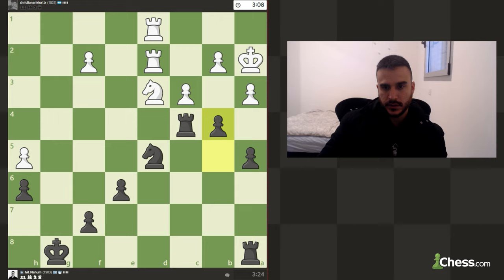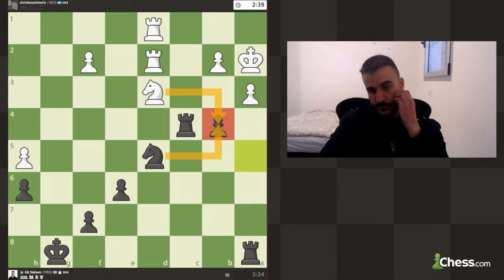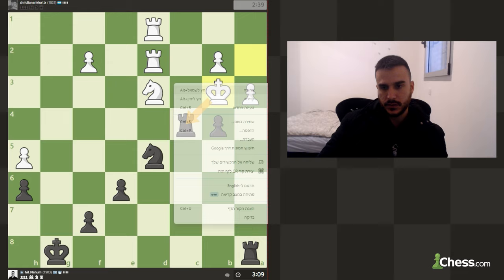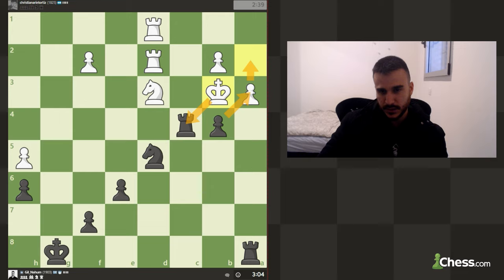We can push and this pawn is pinned, so if he takes we're going to take with check and open up the file — I really like this idea. We can even pre-move. If we're able to create a passed pawn, this is going to be much better for us. If he takes with the knight, we win a free piece — he cannot take back. He's trying to break the pin. The game is getting interesting as he's trying to take the pawn anyway, with some pressure on my rook. If I take this pawn he can take my rook, I can push, but he can block — so let's move the rook back with tempo on h5.